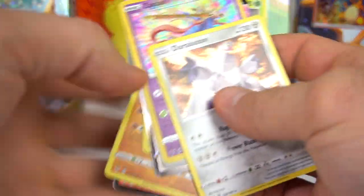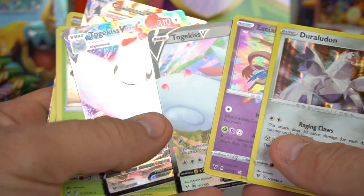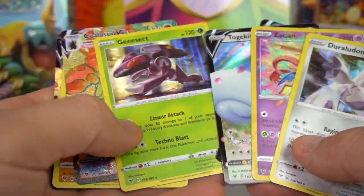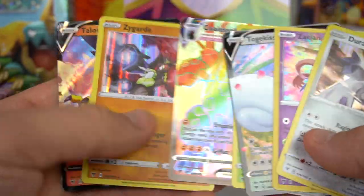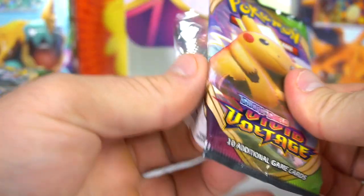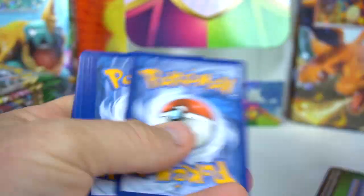Before we go on, here's what we've pulled so far: Duraludon, Zacian, Togekiss VMAX and V, Genesect, Coalossal VMAX Rainbow, Zygarde, and Talonflame V. Alright, Pika Pika — let's pull out the next pack.